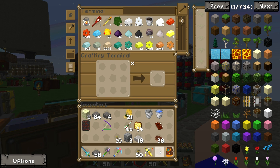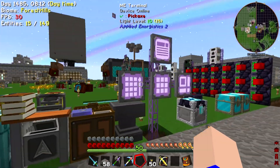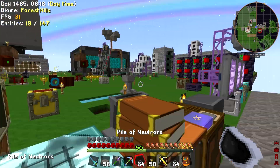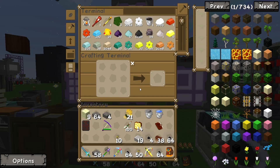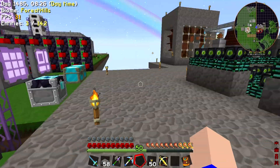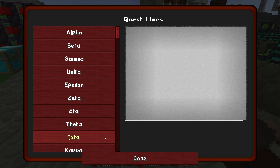We are now making a stupid amount of EMC in the form of the doing machines back there. We need to look at... I think there's a red matter tool that makes a lot of EMC as well, but I'll look at that in a bit - that's a job for another time. Let's have a look at the quest book. What is the other thing we need to make for quest books?